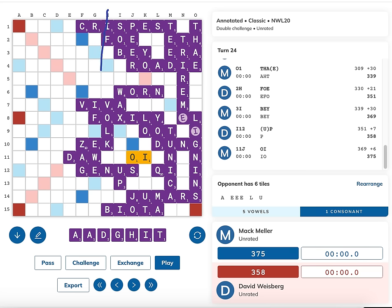If I draw a line right down the middle of the board, down the H column, you'll see that the vast majority of the letters are all concentrated on the right-hand side. This severely limits options for both David and myself, as it's going to be very difficult to access the entire left-hand side of the board.